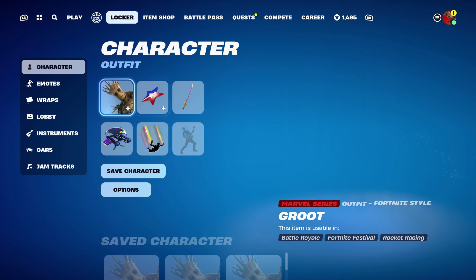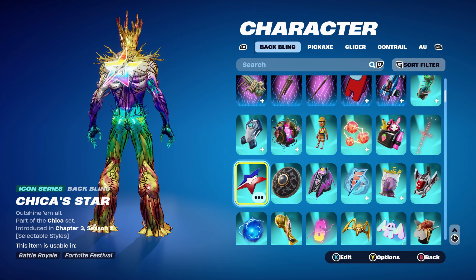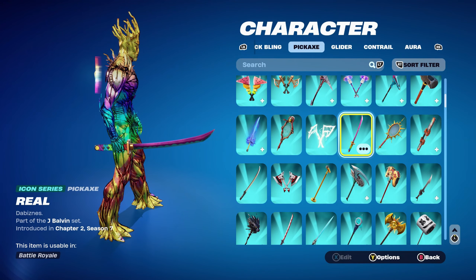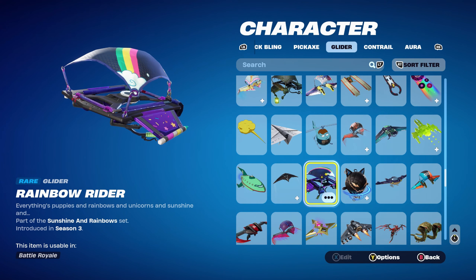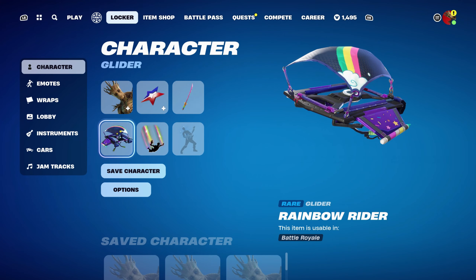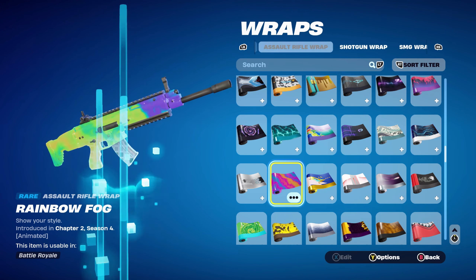Moving on to the final edit style, the Hollow Foil — reached at level 195. The back bling for the first Hollow Foil combo is Chica's Star, part of the Chica set from Chapter 3 Season 2 — a very nice Icon Series back bling, especially with the Royale Street edit style for the Rainbow theme. The pickaxe is the Reel, J Balvin's pickaxe from the J Balvin set, introduced in Chapter 2 Season 7 — it has a very nice Rainbow design. The glider is the Rainbow Rider, part of the Sunshine and Rainbow set from Chapter 1 Season 3. The contrail is Rainbow, also from Chapter 1 Season 3. The weapon wrap is the Rainbow Fog from Chapter 2 Season 4 — it's a very nice animated wrap and my favourite Rainbow-themed wrap I have.